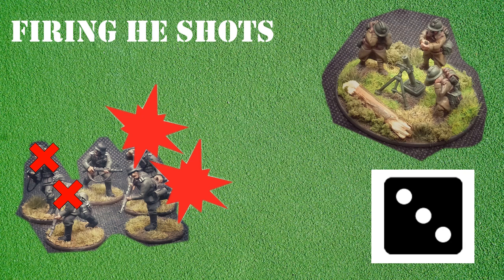If a unit that is being fired upon by a HE shot has not been issued an order that round, it can choose to go down instead. This action is taken before the shot is fired. If the shot is successful, the template is applied to the section in the normal way but the number of hits is halved, rounding up. This is to simulate troopers that have gone to ground in an attempt to avoid the blast. If the shot misses, the section has still gone down and cannot activate again that round.